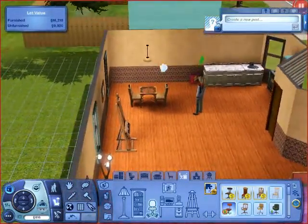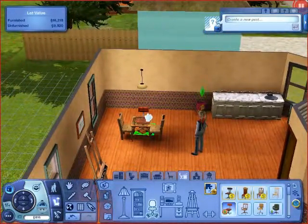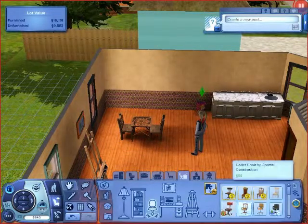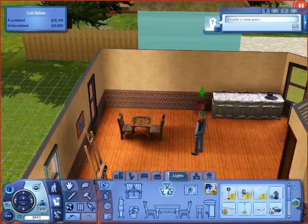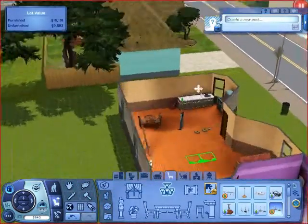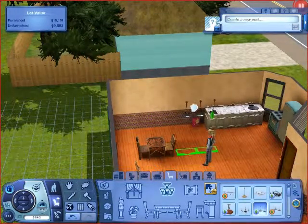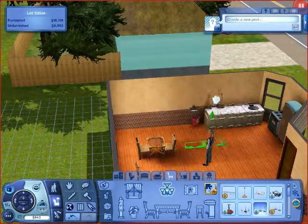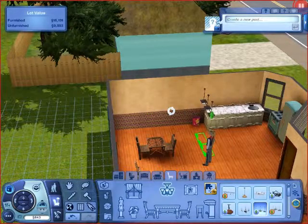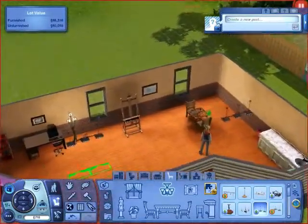I noticed something I didn't do in my other house — I want to fix this lamp and get a better light. The entire kitchen-dining room needs a light that's not just hanging over there. The lights from University are what I'd use in the kitchen area, but I kind of want these from Pets because this Pets light looks really nice inside the house. So I'll put this in the center and rotate it, so that it lights up both sides. Yeah, that looks pretty nice.